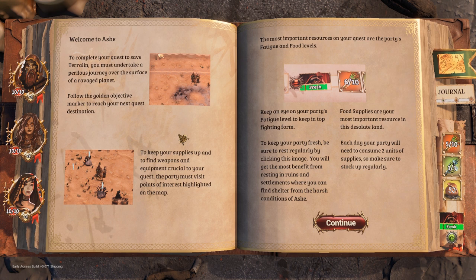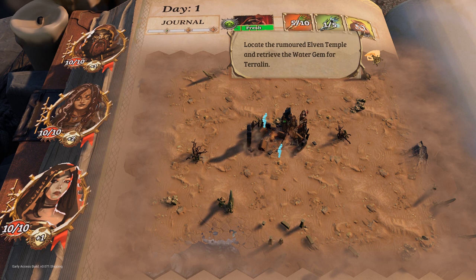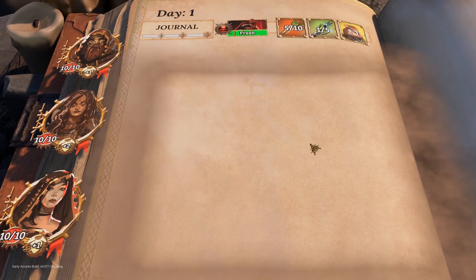You must undertake a perilous journey over the surface of a ravaged planet. Follow the golden objective marker to reach your next quest destination. Keep your supplies up and find weapons and equipment crucial to your quest. The most important resources are the party's fatigue and food levels. Food supplies are your most important resource in this desolate land — to keep your party fresh, be sure to rest regularly. You get the most benefit from resting in ruins and settlements. Each day your party will need to consume two units of supplies. So we are here — objective's over there. Time to check these out.